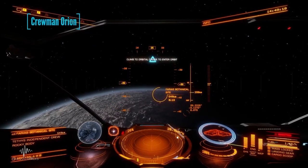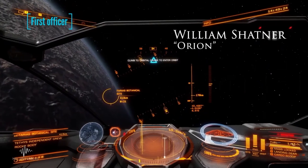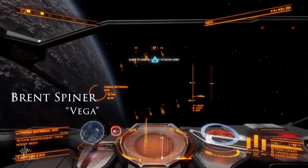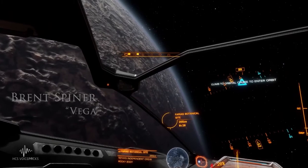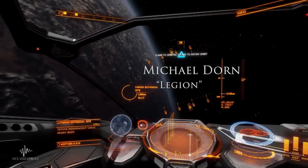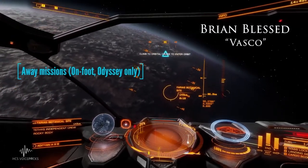Crewman Orion. Greetings Captain, what can I do for you? First Officer. Yes Captain. Crewman Vega. Yes sir. Helm control. Acknowledged Captain. Crewman Legion. Reporting. Tactical. Understood. Reporting to station. Crewman Vasco. Reporting. Away missions. Uploading now.